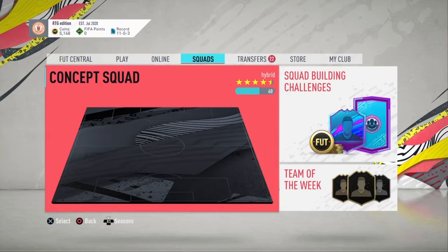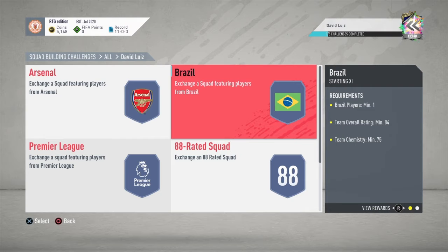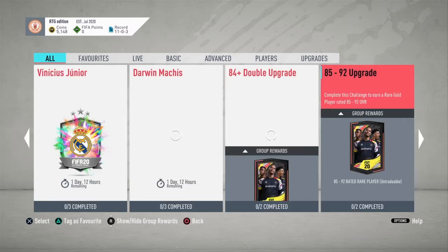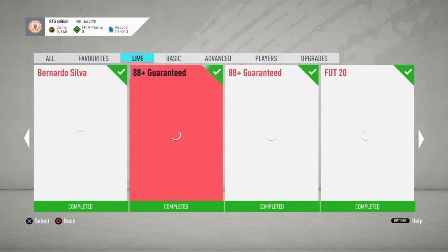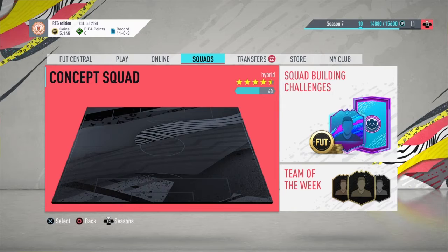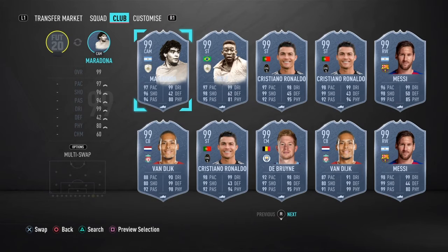Going on to SBCs - David Luiz is here, he's got an amazing card but for me he's just too expensive at 288k, 84 and 82 rated requirements - not worth it. There was the FUT 20 SBC as well - you get an 86 plus pack but it costs about 80k and it's really just not worth it either. Terrible value. I'd rather just do an 85-to-92 for 14k and do multiple of them - you've probably got more chance of packing something anyway.